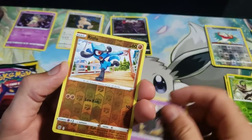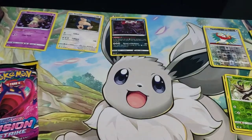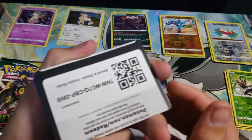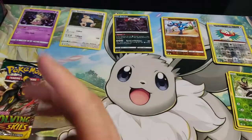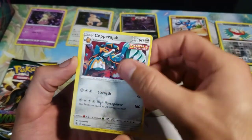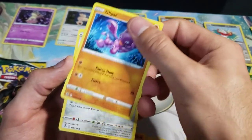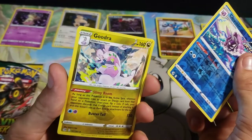We have Farfetch'd and Duosion. We got a Reverse Raiolu and a non-holo Breloom for our last Brilliant Stars pack. Jump into our third Fusion Strike pack — there's your code card, and another really miscut code card. It'd be cool to get a miscut card where I had part of the next card in it, but centering on these is pretty bad. Let's see what happens — got a Reverse Cloyster and a non-holo Gurdurr.